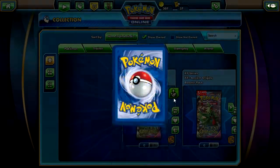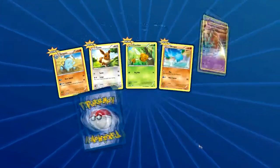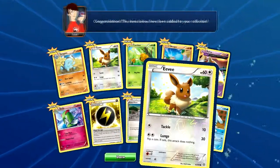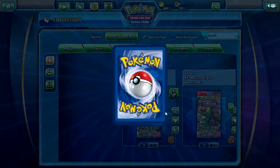Ancient Origins — we got about 13 or 14 of these. These are all from the pre-release stuff. Eevee and Regi Ice — Fade Attack, cool. I've actually only opened like three of these online.